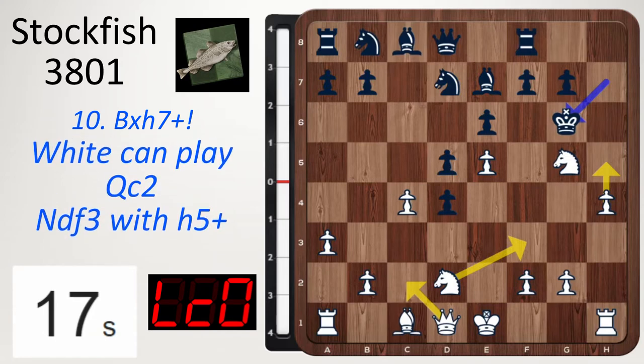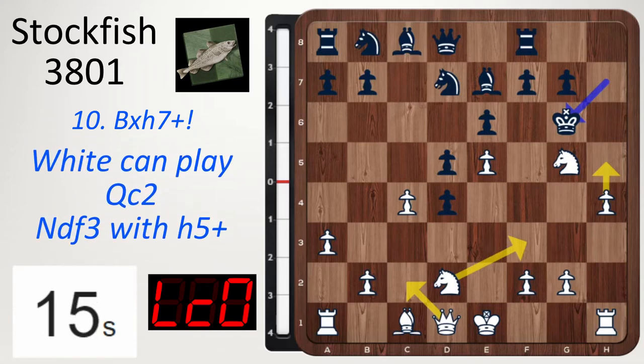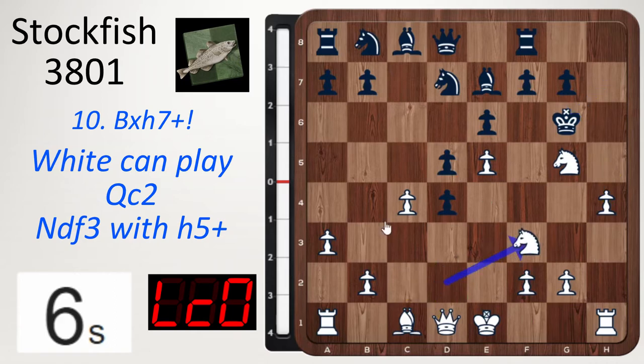Queen c2 check is possible, even knight to f3, threatening h5 check, and it's so dangerous. We can't go h5 at the moment because king takes knight, so knight f3 first, then h5 is coming. Queen c2 or queen d3 — it's just so dangerous. Back to the game.